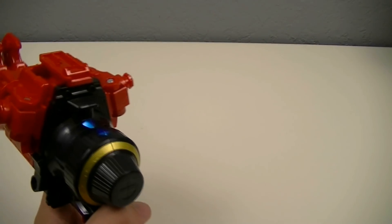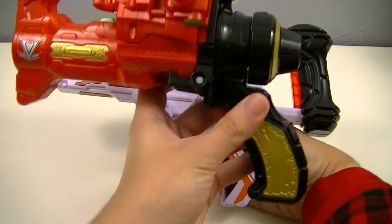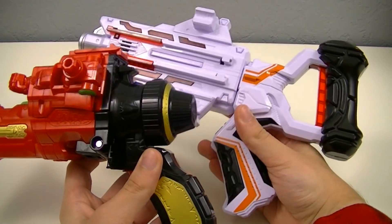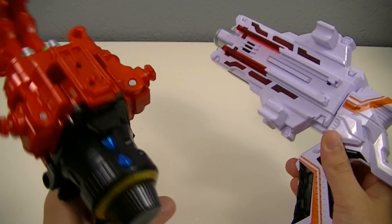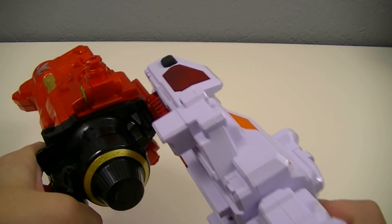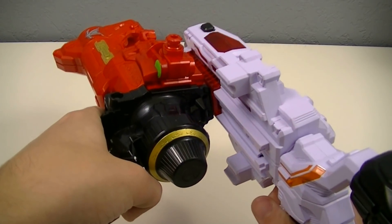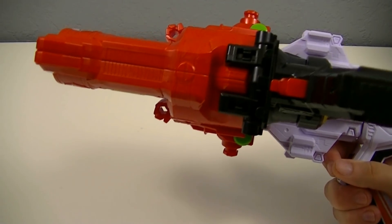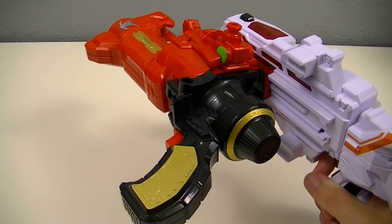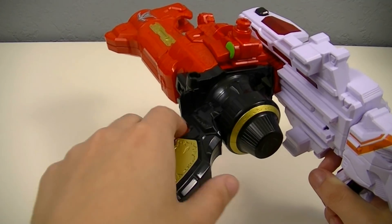Next we need to bring in the Versus Changer. Here is just a little size comparison, where you can see that it's pretty big compared to it, though it's not quite as long as the Versus Changer. Using this rail up top, we can combine them for some special attacks. Combining them will activate the Lupin Fever. We'll just pull the trigger normally and we'll get that slightly stronger attack.